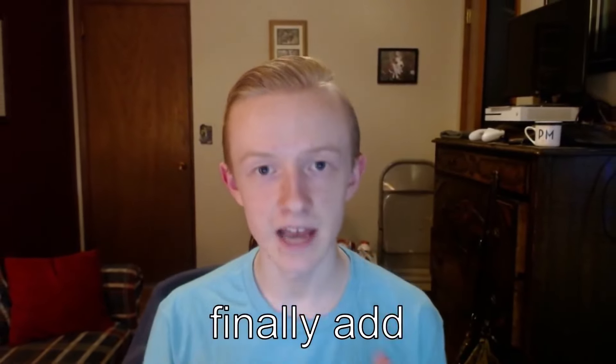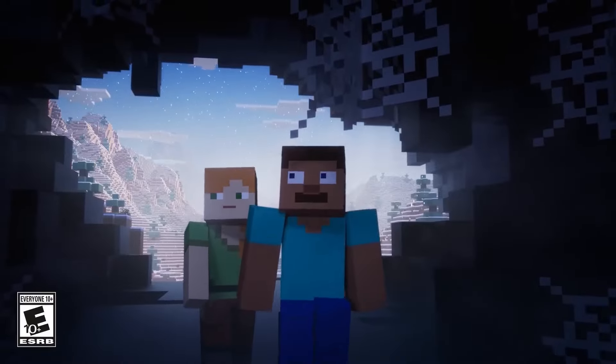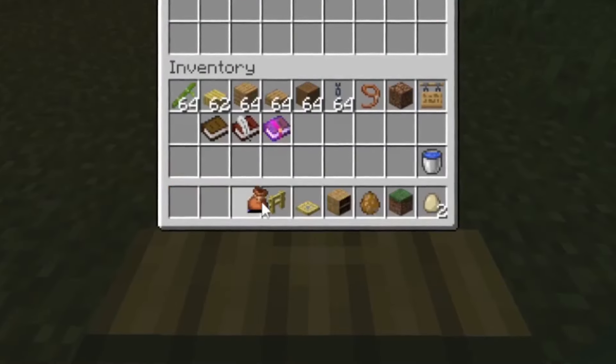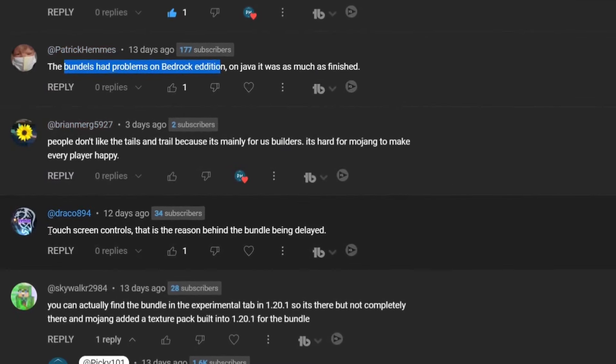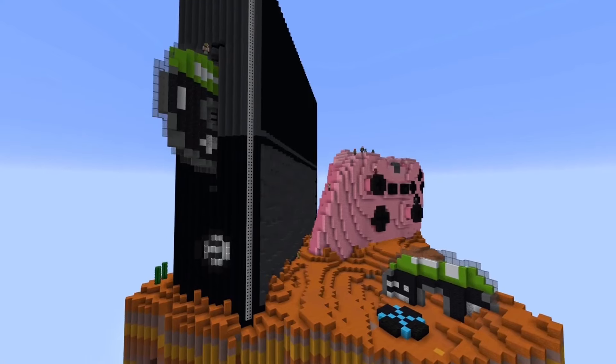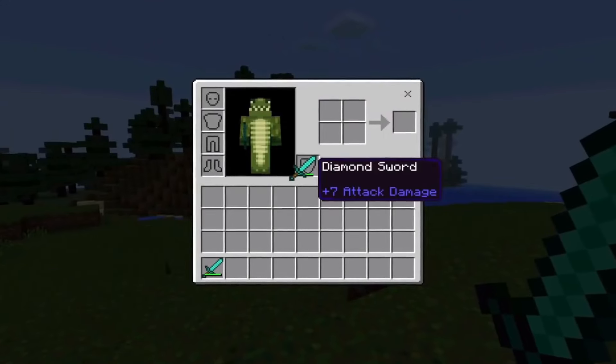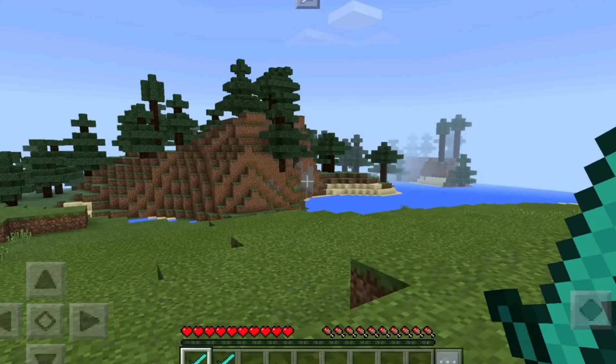Mojang needs to finally add bundles. Bundles were announced way back in 2020 to put a twist on the inventory system, but have been delayed in every update since. They were even tested in 1.20 but not officially added. The reason given is they can't figure out how to make it work on mobile — which is kind of ridiculous. Maybe Mojang needs to split the mobile edition from the update cycle, otherwise this will continue to prevent features from being implemented on Java and consoles. The same issue exists with the offhand — how are you supposed to use that on a touchscreen device?